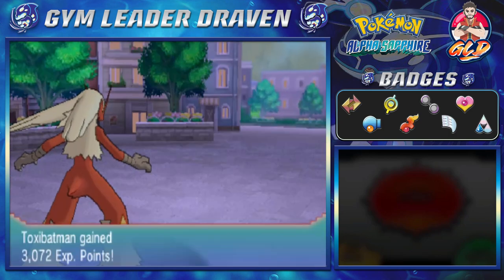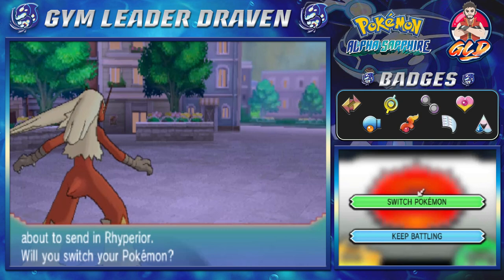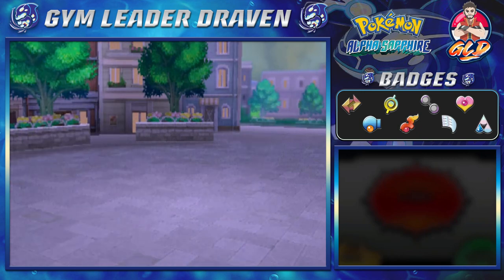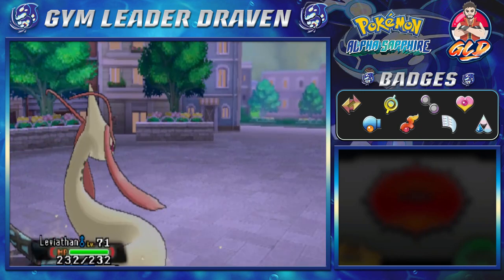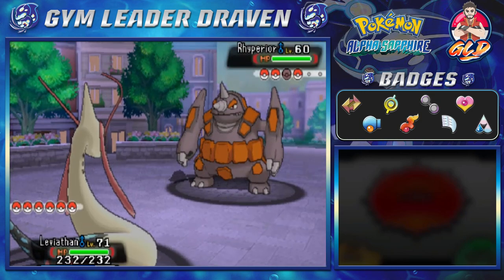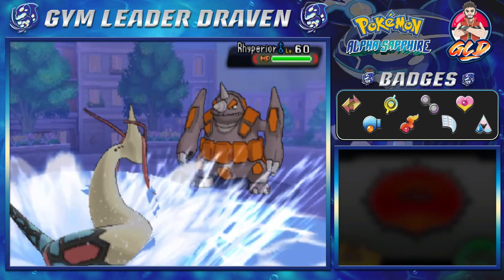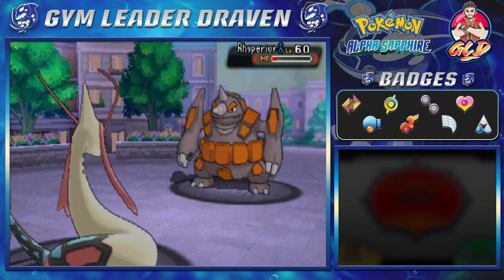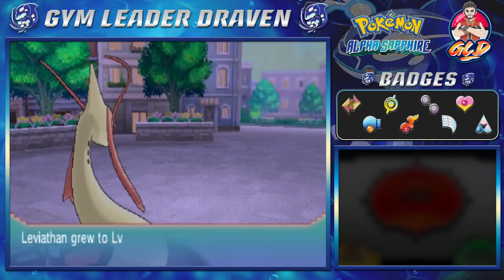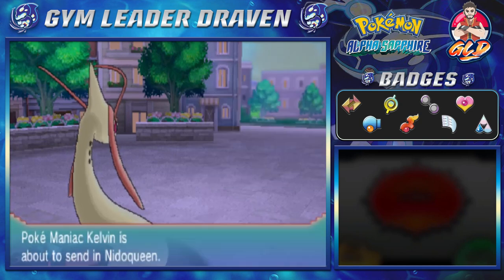Shenron grows to level 72 without doing anything. Here comes a Rhyperior, so let's give Leviathan a little bit of love. We're taking on Rhyperior - let's go straight for a Surf attack. Look at that, the Surf attack does its thing - say goodbye to Rhyperior! Leviathan grows to level 72, which is always awesome.